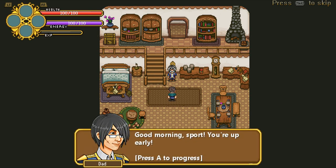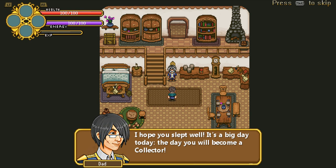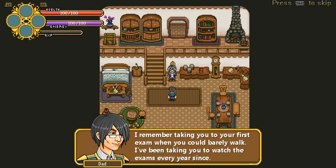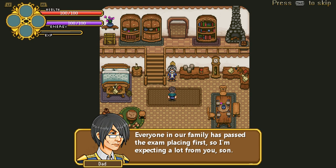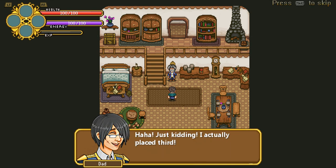There's Blitz. Good morning, sport. You're up early. This is Dad talking. I hope you slept well, it's a big day today. Today you become a collector. I remember taking you on your first exam when you could barely walk. I've been taking you to watch exams every year since. But this year you're finally old enough to enter as a contender. Everyone in our family has passed the exam, placing first. I'm expecting a lot out of you, son. Just kidding — I actually placed third. That's where you got the scar on your face, too. Don't worry, I'm sure you'll do great.